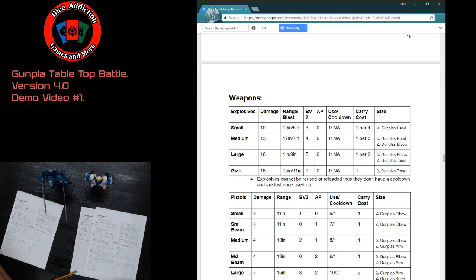Uses is the number of times a weapon can attack before it must recharge or reload — like how many charges a beam rifle has before you need a new E-Pac. Cooldown is the number of turns it takes to recharge or reload. For explosives specifically, once all uses are exhausted the weapon is gone entirely.